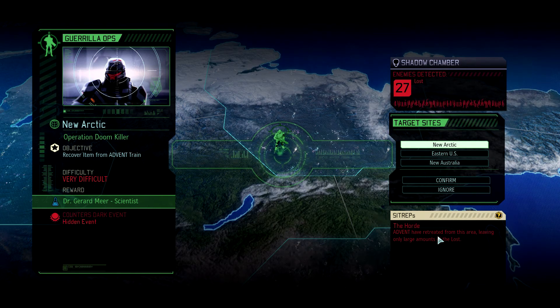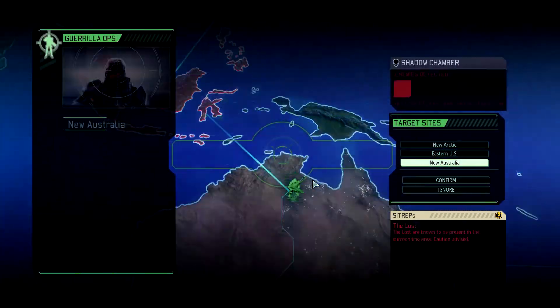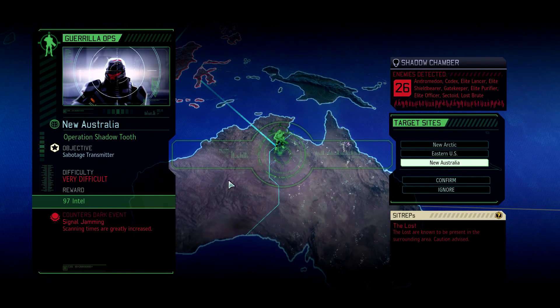In New Arctic there's only the lost, which is interesting. Finally Australia — once again lost. We would get 97 intel. Signal jamming — scanning times are greatly increased. Even if we are not doing so much more scanning, this could still be pretty bad, just in case there's maybe an interesting thing I'd like to get.